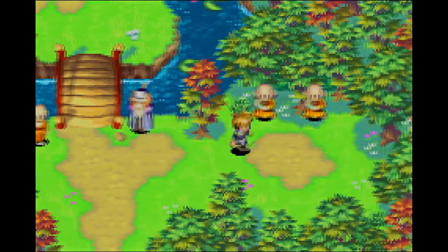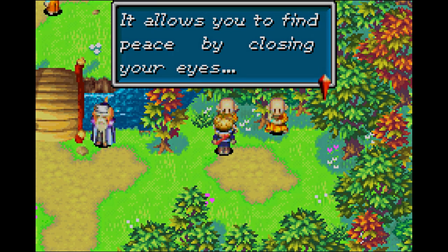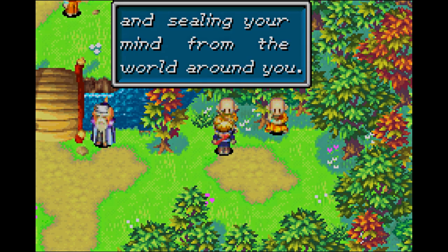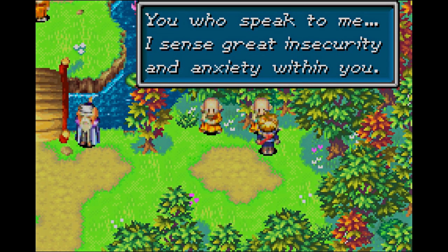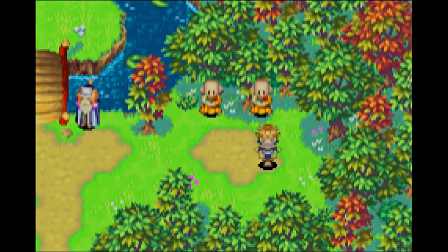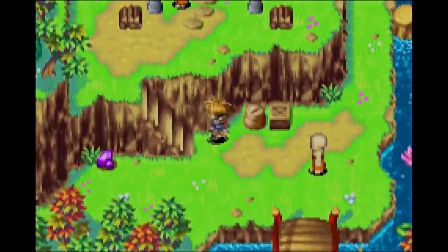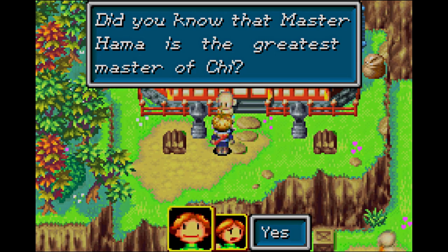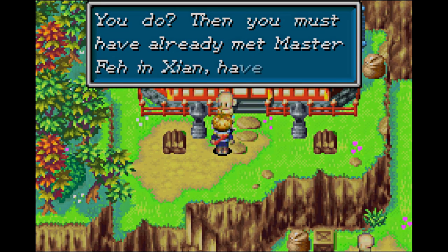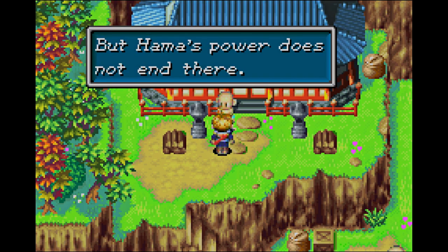Do you know what meditation is? Yes — it allows you to find peace by closing your eyes and sealing your mind from the world around you. It seems like the whole world could use a lot of meditation right now. You who speak to me — I sense great insecurity and anxiety within you. He's probably talking about Garrett. There's a siren — she's stoned. No, we're not gonna need it.